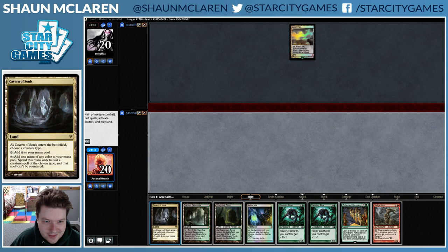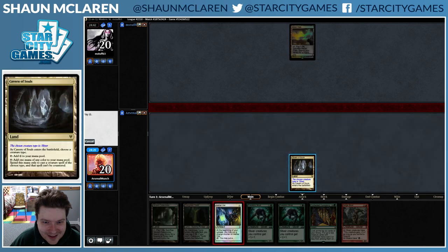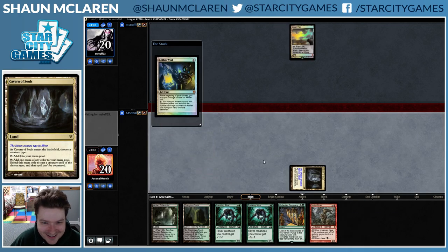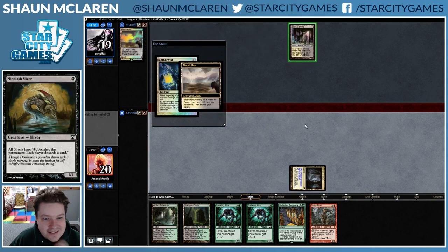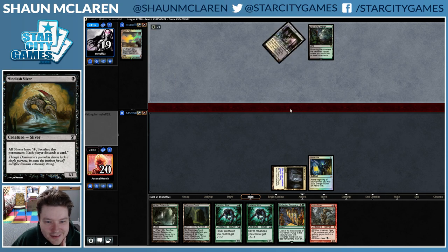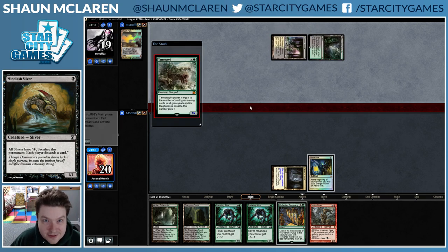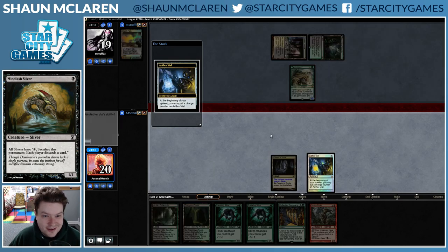I think we just play Cavern of Souls here. The jig is up as soon as we name Sliver with Cavern of Souls. But that's okay.